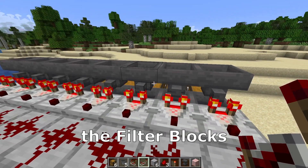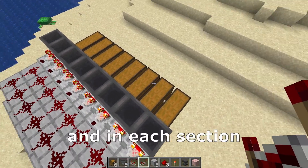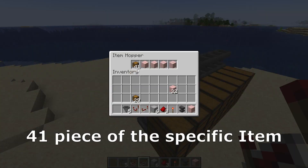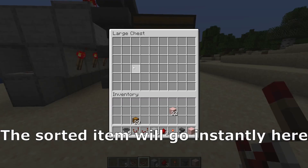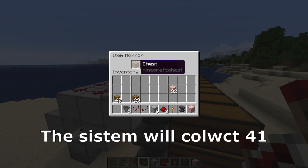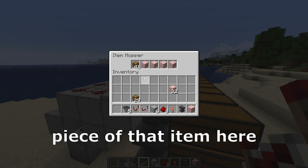After we finish placing the filter blocks, we need to choose which block will be sorted in each section. For that we need to place 41 pieces of the specific item. In that way, when you start the system, the sorted items will go instantly here. But if you place only one block here, the system will collect until it has 41 pieces of that item.